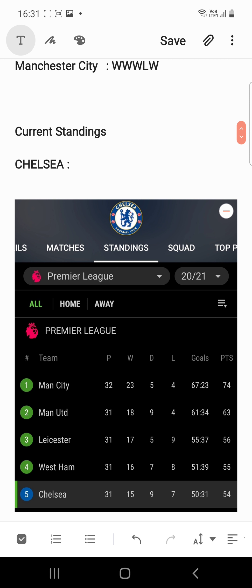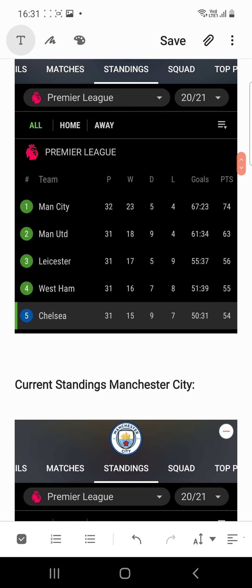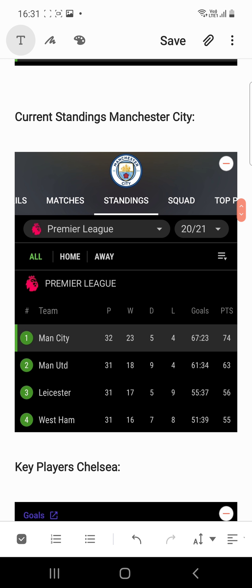The current standing of Chelsea is fifth position, with 31 games played, in which they have won 15 games, drawn nine games, and lost seven games. Total goals scored are 50 and they have conceded 31 goals.